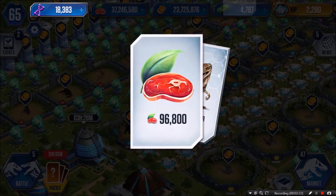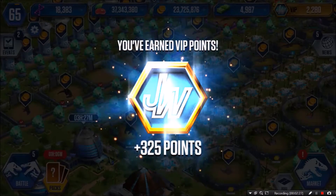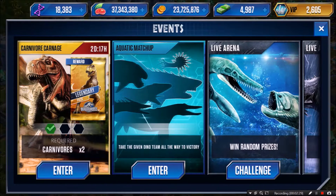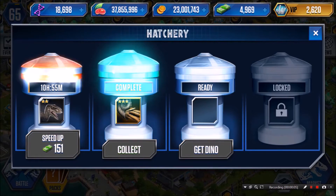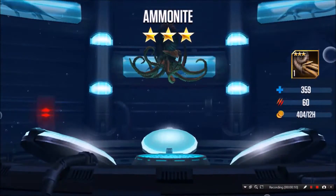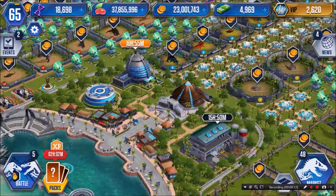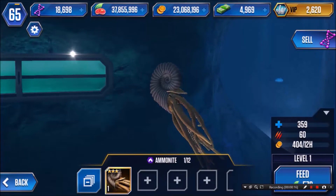Super rare card pack — awesome! 960 DNA, two hundred dollars, and the Velociraptor. Right after I got him up to level 40 — they always give him at the wrong time. Okay, so we got a cool Aquatic catching here — an Ammonite, and he's a legendary. He seems pretty strong to me.